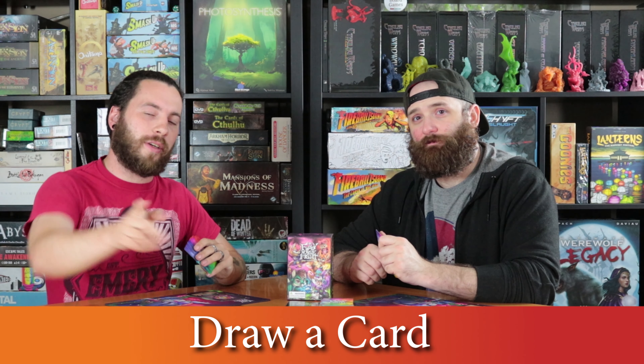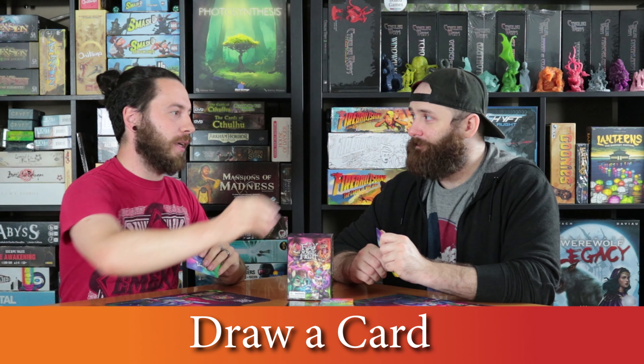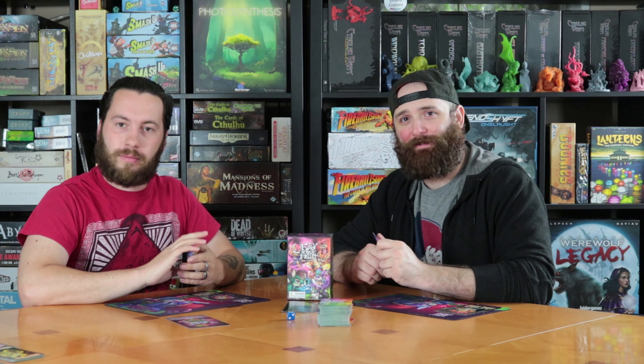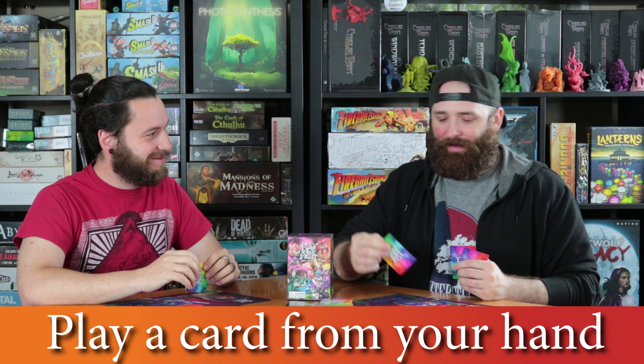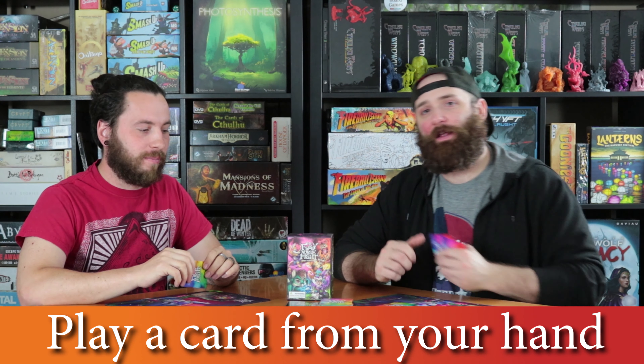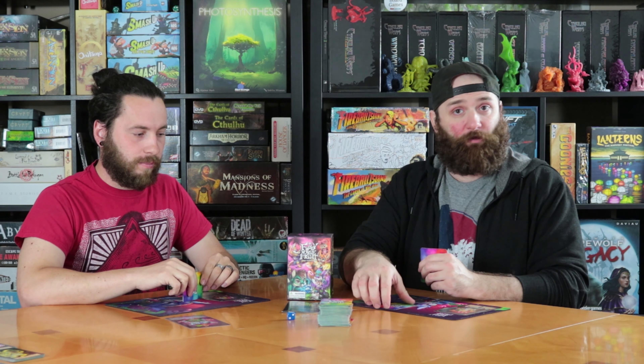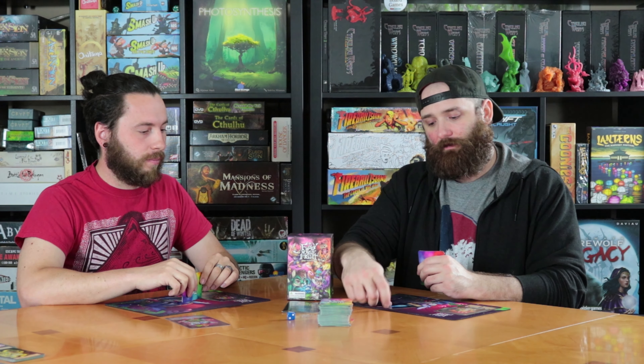Drawing a card is literally as simple as drawing a card off the top of the deck for one action. The second action is playing a card. For one action, you can play a card face down. If that is a spell that you would like to use for free, as long as you had just played it, you can flip it face up and activate it — especially if the spell lets you draw more cards.